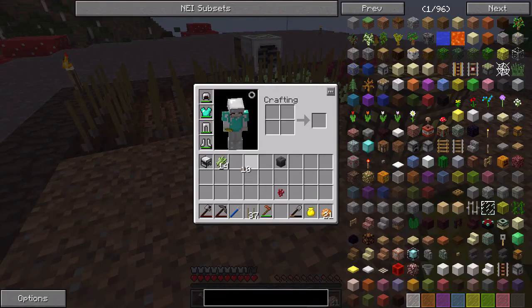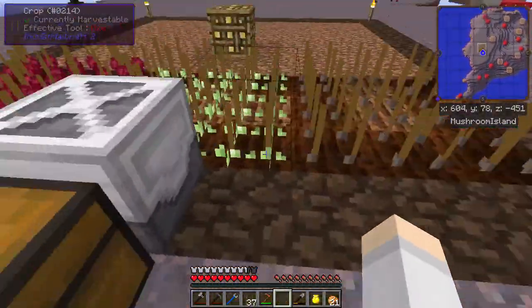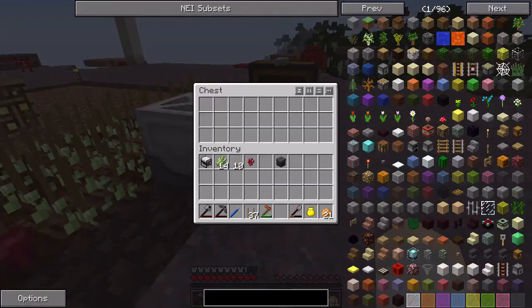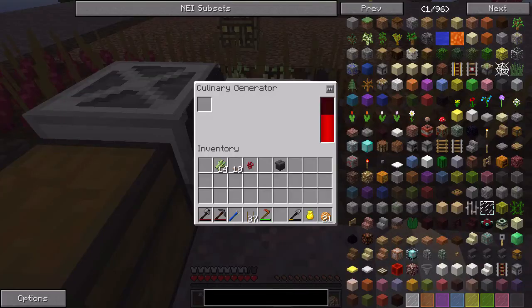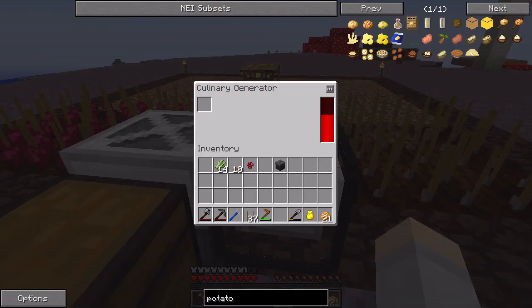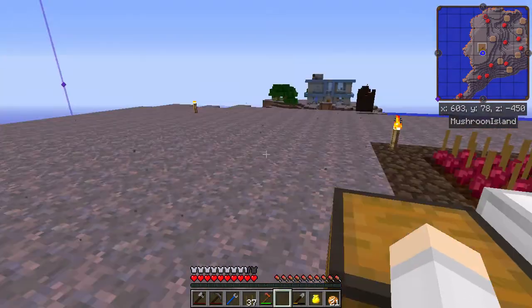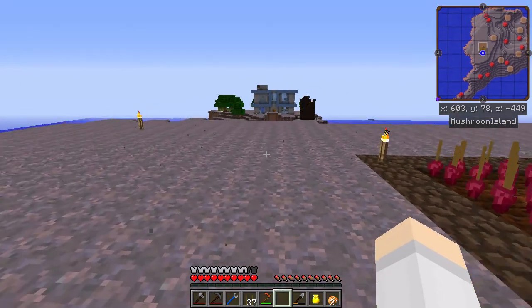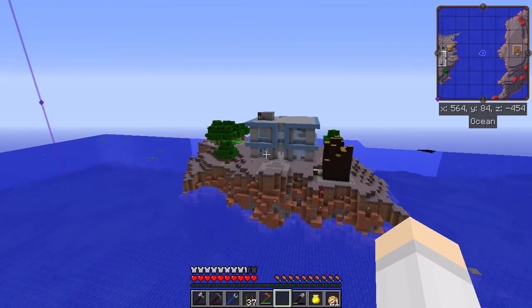Let's let those grow for a bit. I'm not sure if I can bone meal them or not — I don't think I can. Let's set up this culinary generator here. We could probably plant some potatoes and let them fall straight into this as well, but I'm not sure how much a raw potato generates. Let's grab some potatoes as well and plant them. I'll be back in a minute once these grow up a bit and we'll see what happens.